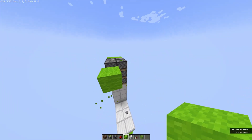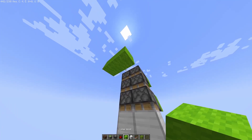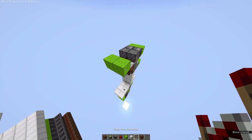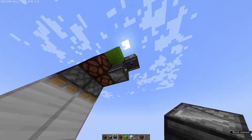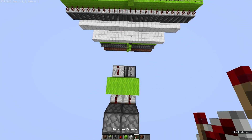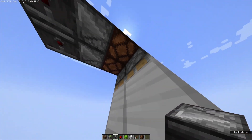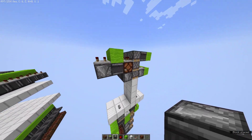Then we'll come out a block here, and we'll have a redstone lamp there and there with one-tick repeaters on top, and we will have observers there and there with three-tick repeaters on top. Next we're just going to get observers to there and there, and we'll put observers there and there as well.